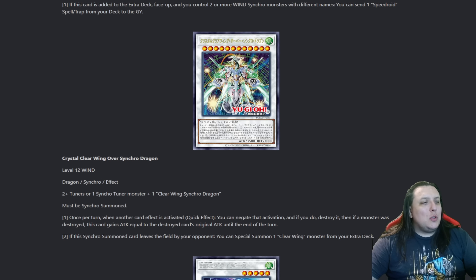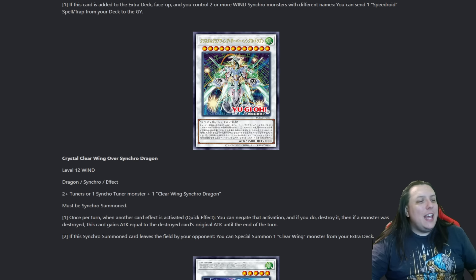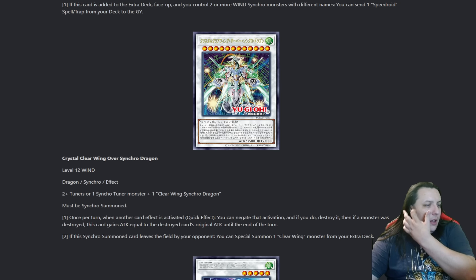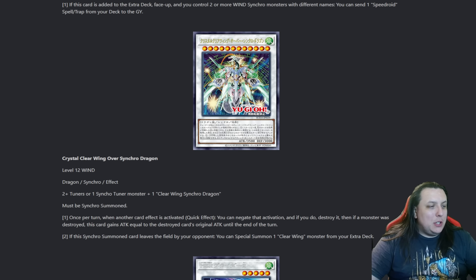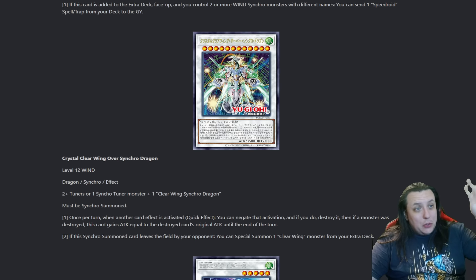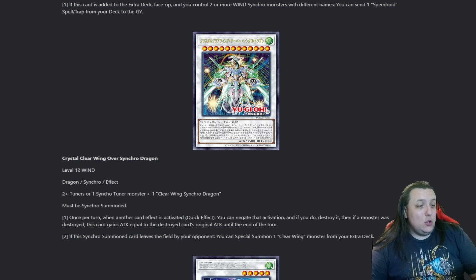Next up is Crystal Clearwing Over Synchro Dragon. Hell yeah, they are bringing us the Quasar Dragon equivalent. Level 12 Wind Synchro, two or more tuners and a Synchro Tuner, and also Clearwing Synchro Dragon - we always need Clearwing Synchro Dragon. But we can either use two or more Synchros or just a single Synchro Tuner. So if we have a level 5 Synchro Tuner or a level 2 and level 3 regular tuner, I like it giving you options.